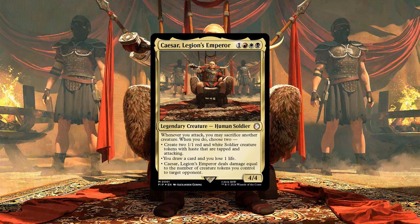This deck's face commander is Kaiser, Legion's Emperor, a 4/4 human soldier that costs 1 and Mardu. Whenever we attack, we may sacrifice another creature. When we do, choose to either create 2 1/1 red and white soldier creature tokens with haste that are tapped and attacking, draw a card and lose 1 life, and/or have Kaiser deal damage equal to the number of creature tokens we control to target opponent.